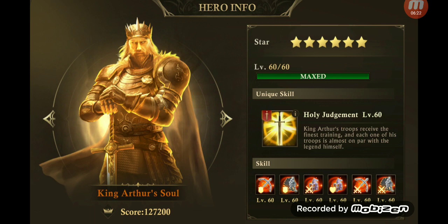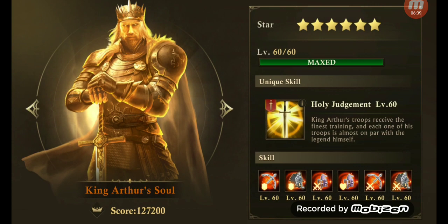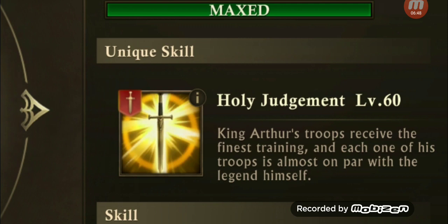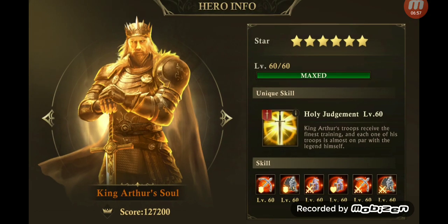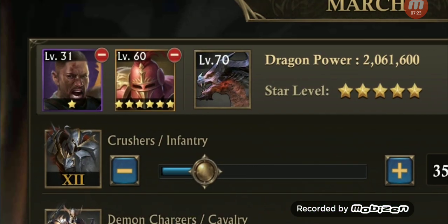When you click your hero, you can see what skills or buffs are associated with each hero. These six skills are all level 60 — same as before, just a different interface. Then there's Holy Judgment, a unique skill — 'King Arthur's troops receive the finest training, and each one of his troops is almost on par with the legend himself.' There is a special buff and skill associated with each hero when you send them on a march. Now when you're sending a march, if you look at the top left corner, you can now send heroes.